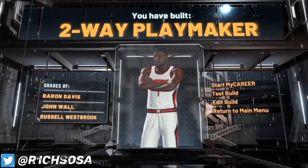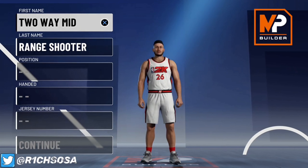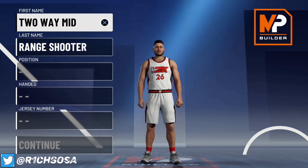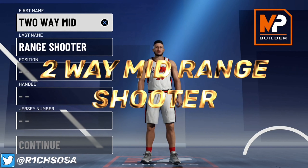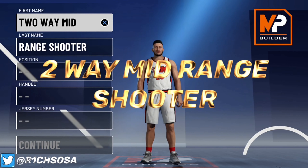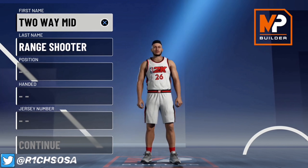The second build is the Two-Way Mid-Range Shooter. This is a very rare build — you won't see it often, but it's definitely worth making. The name alone really reminds you of a Kobe Bryant-type build, and the two-way aspect makes it even better.